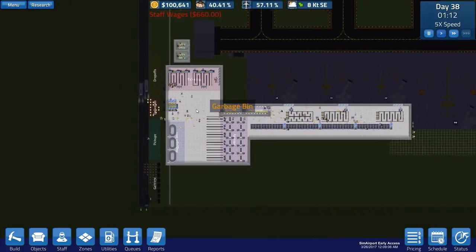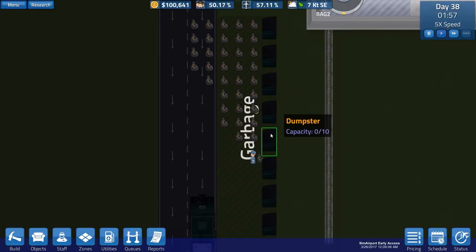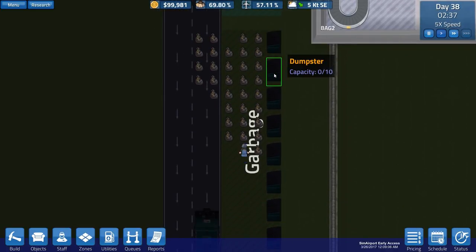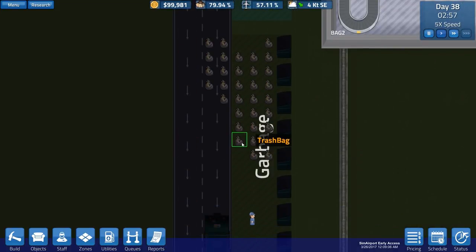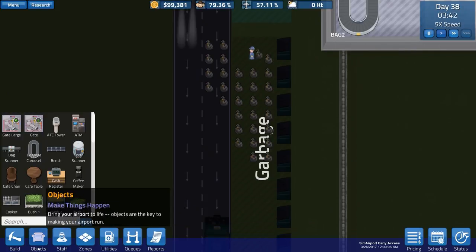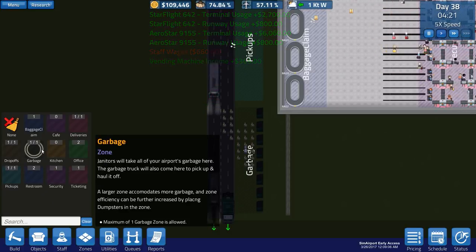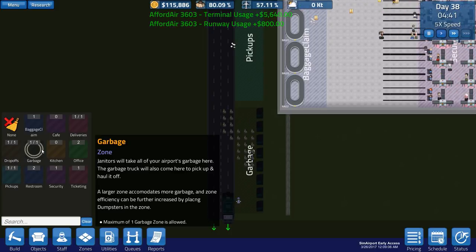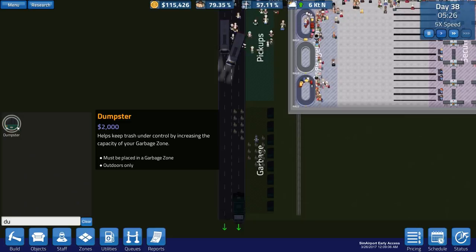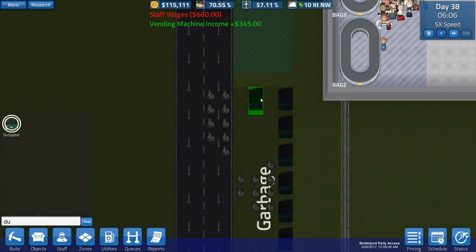It looks like we're just into the morning now and there's the garbage - yes, they do actually pick it up. It looks like they pick up in one big lump from the dumpster rather than each individual bag. The dumpster description says it only increases capacity, not pickup frequency, but hopefully they'll get rid of the trash on the road.